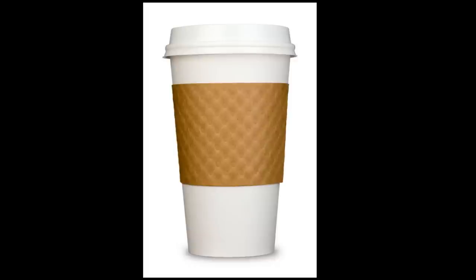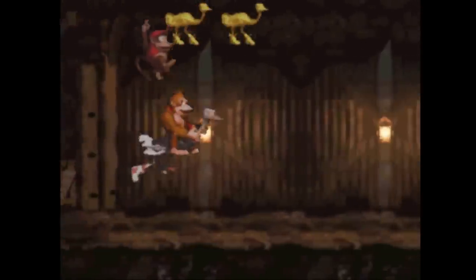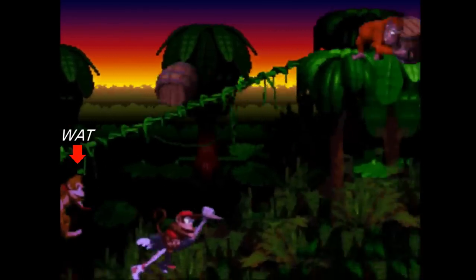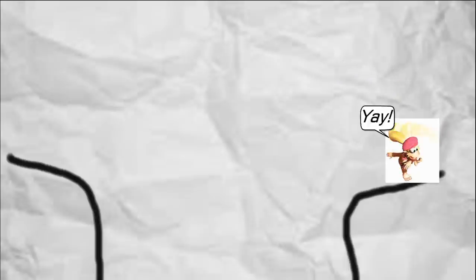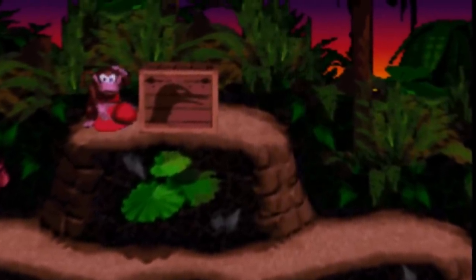Number four: Expresso the Ostrich. I love this animal. In the original Donkey Kong Country you can move super fast on his back, and he can simulate Dixie's gliding ability by flapping his big wings to cross gaps. I'm just sad he didn't come back in any later installments. How cool would it be to cross a big gap by flapping with Expresso and then jump off and glide the rest of the way with Dixie? It'd be like a way cooler Flappy Bird. For being such an awesome animal, though, his crate sure looks like a sock puppet.